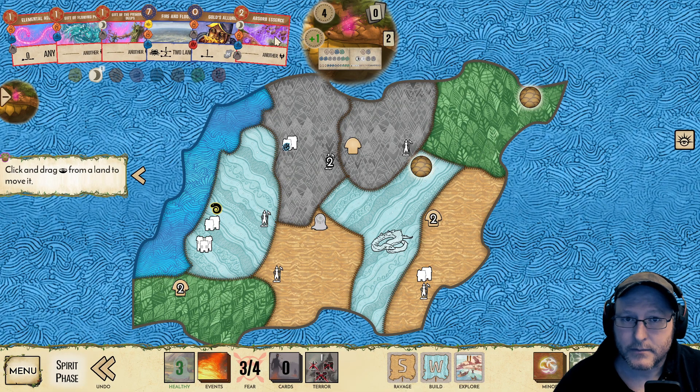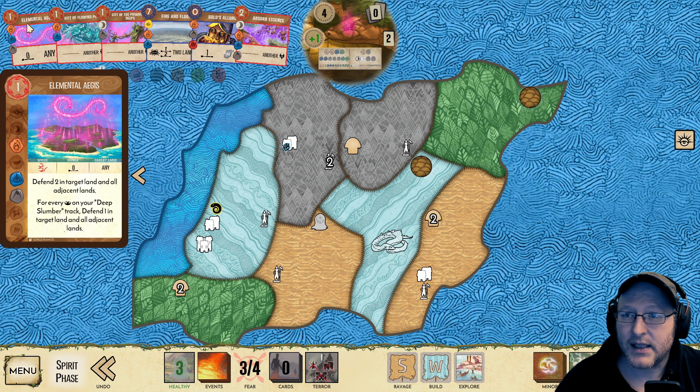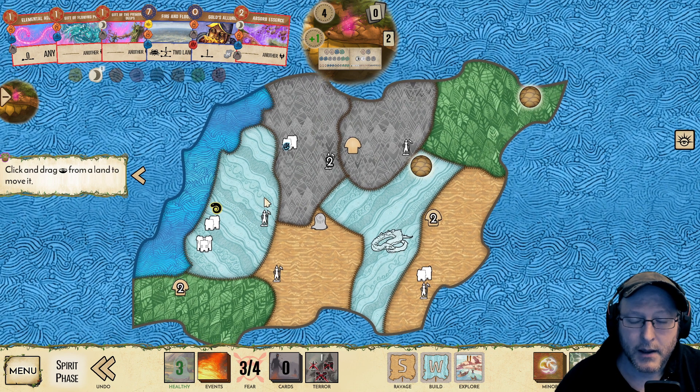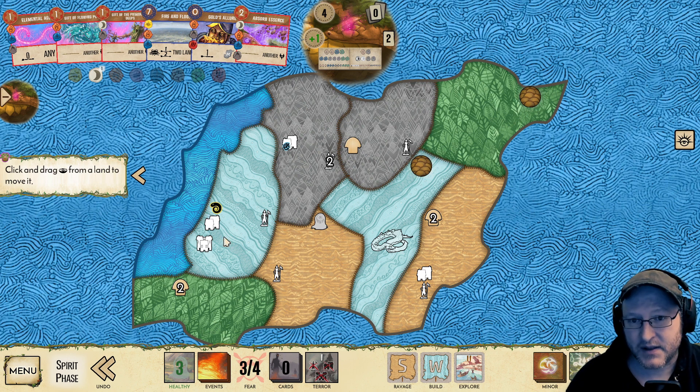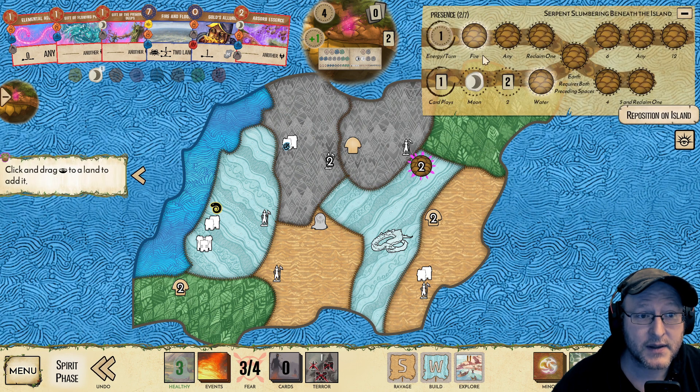So I think we're going to reclaim, and given that we do have Fire and Flood, I think I'll make the sacred site in here. Let's think about what I'm doing this turn. We're definitely Aegising, and I think an Absorb Essence would be good — it does net gain us two energy. So I think we're going to do something like the Gift-Essence-Aegis trick to get us... do we need that extra fire though? We're going to have a fire off here as well, potentially. I think it's worthwhile. So I might put a presence in here, with the idea that I'll use whatever destructive power I have in this coastal land, bearing in mind events make everything a little fuzzy.